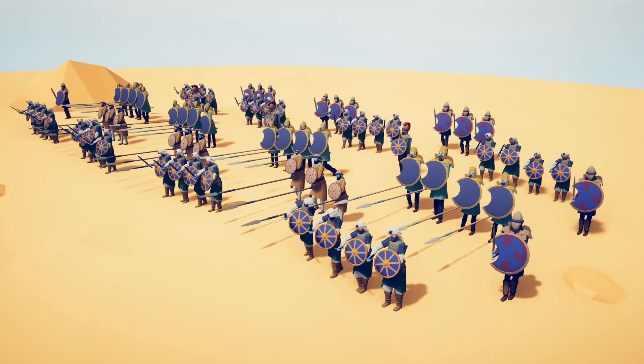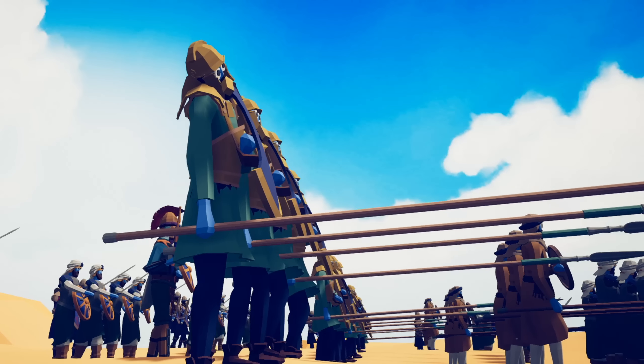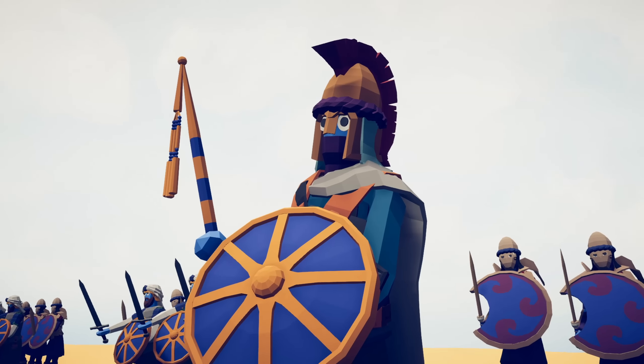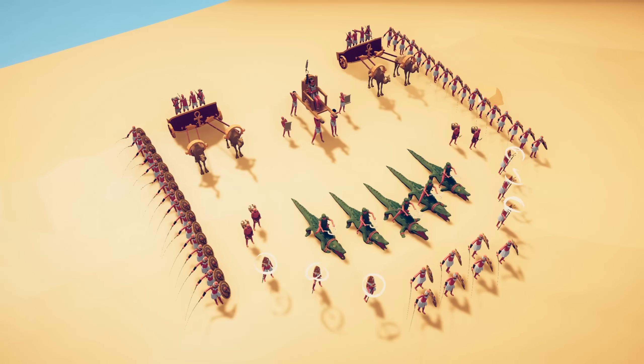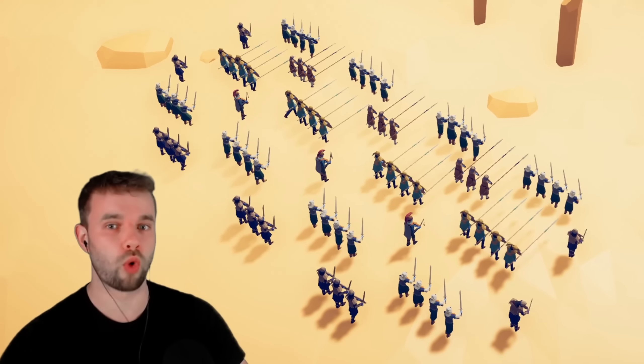Next up is the Persian Empire, with their swordsmen, spearmen, and officers that will blot out the sun, versus the Egyptian formation. So far the score is 1-1, so this will be the tiebreaker. And away we go.